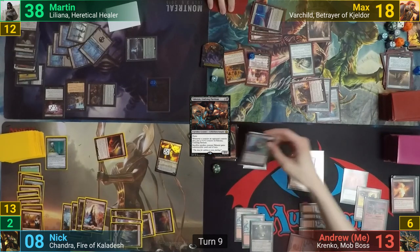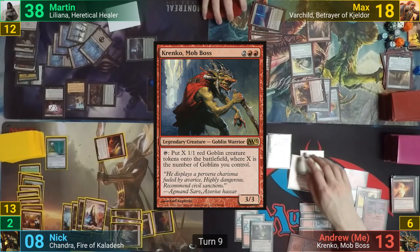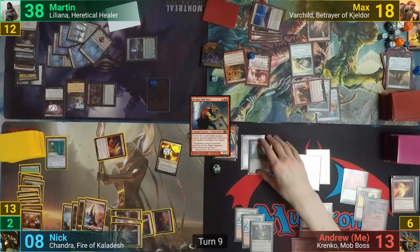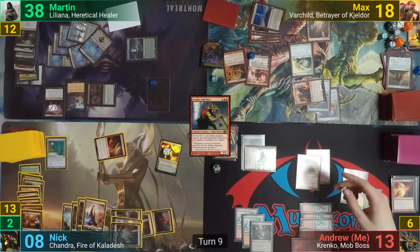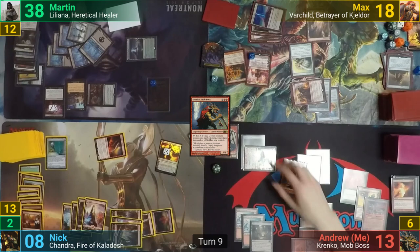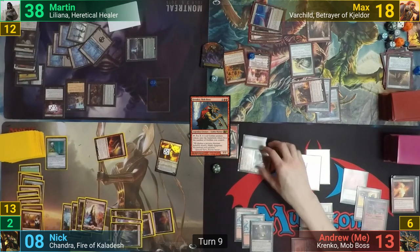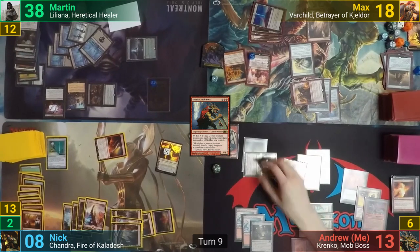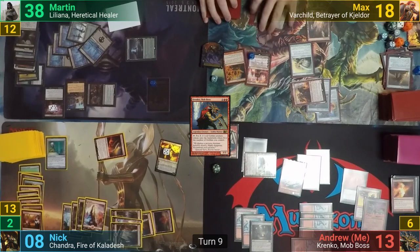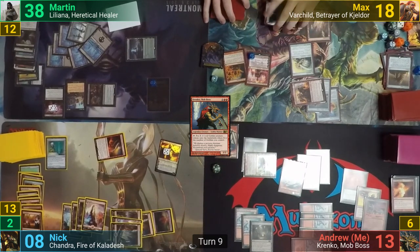I pay 5 for a reduced-cost Krenko, who comes in, and I get some colorless mana from Mana Echoes. I equip Krenko with the Umbral Mantle, tapping him because he has haste, and make 3 Goblin tokens. The Goblin tokens enter and I make a boatload of colorless mana thanks to Mana Echoes, which allows me to pay to activate the Mantle to untap Krenko. This effectively gives me an infinite loop, and all of my tokens have haste because of the Prerogative. The guys see this, know they're done for, and scoop it up.